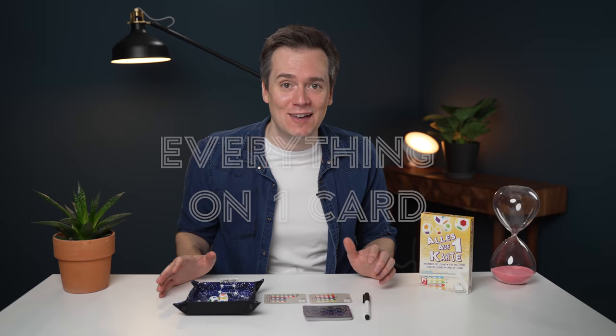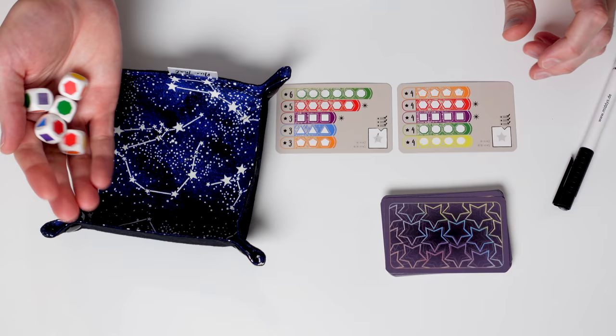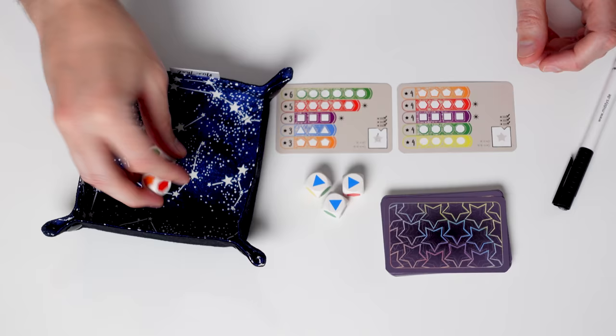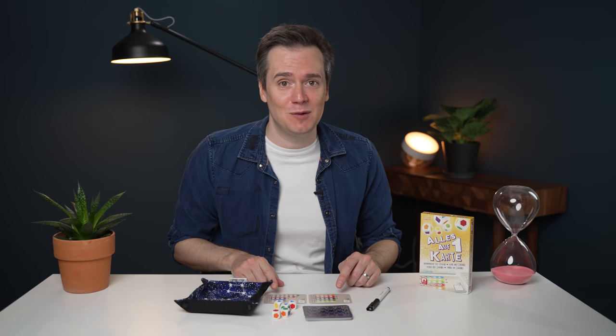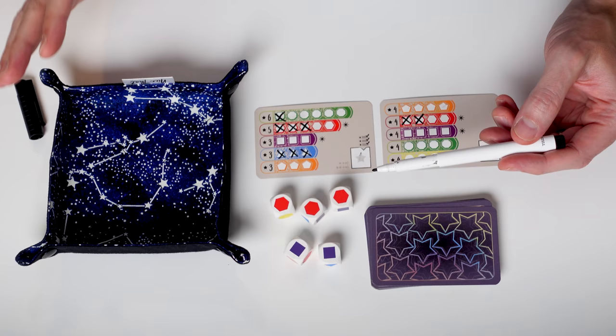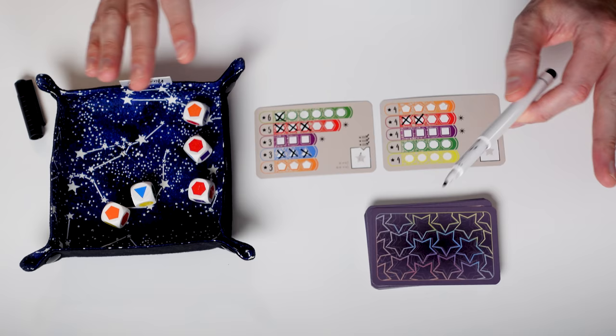Everything on One Card is a modern take on Yahtzee. You're rolling colored dice to try and fill up lines on your two cards to get the most points. You roll the dice and have the opportunity to re-roll twice, keeping some aside and rolling again hoping to get certain colors. Once you're done you have to take those dice and fill in the spaces on one of your cards. You can't split them across the two cards, so you have to pick which card uses the most dice. If you ever roll more of a color than you can fit in a row, you can't place any of that color that turn, so you have to be very careful when rolling.